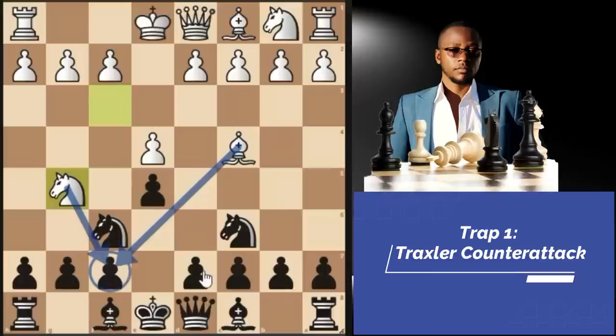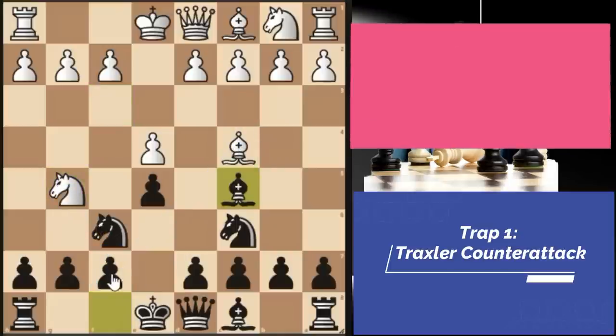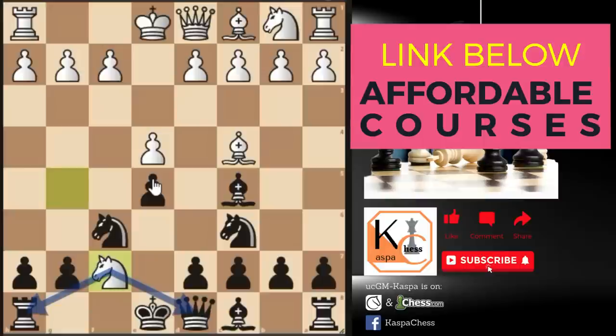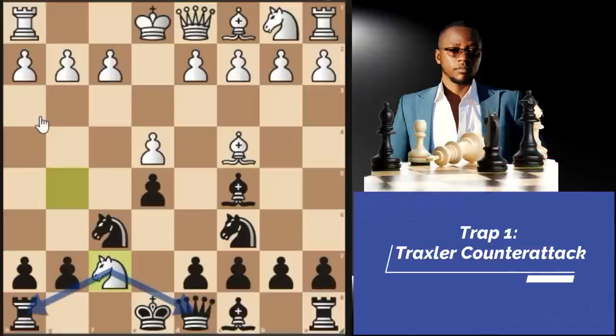You might think we want to play pawn to D5 — nope. It is bishop C5, allowing white to take this pawn if he wants. And surprisingly, this opening is also playable in OTB classical matches. If the knight takes with a fork attacking two of our big pieces, we just go bishop takes F2 check. The best that white can do is king F1, which is not even the savior.